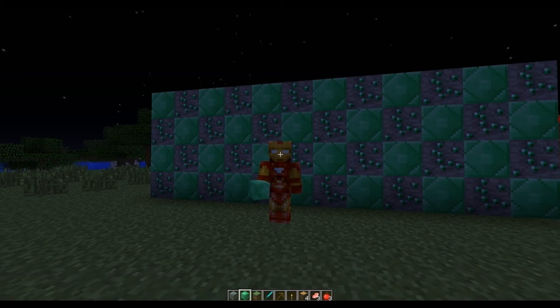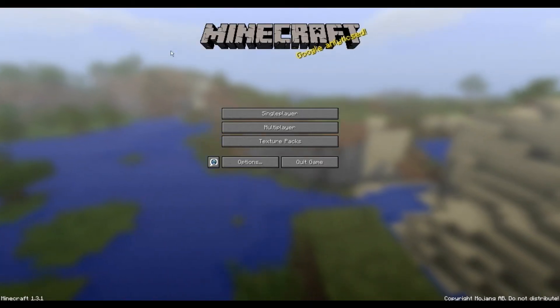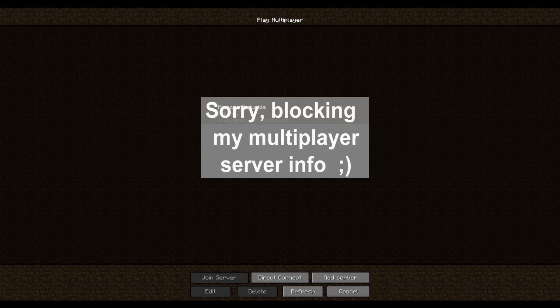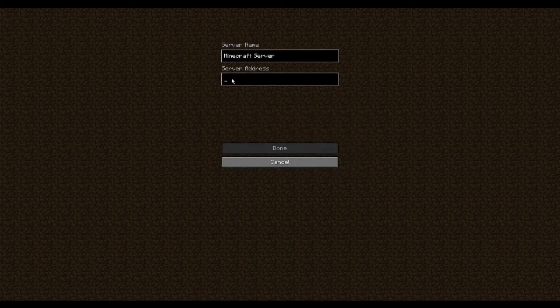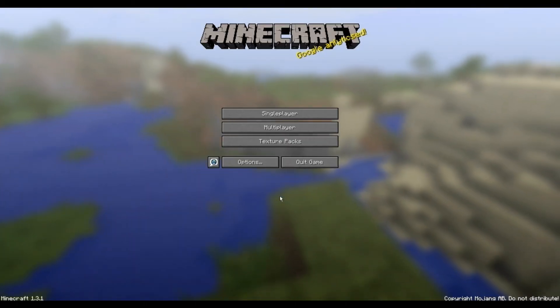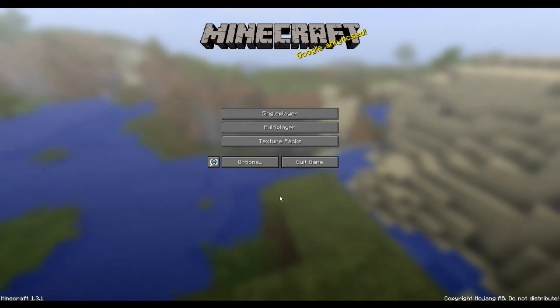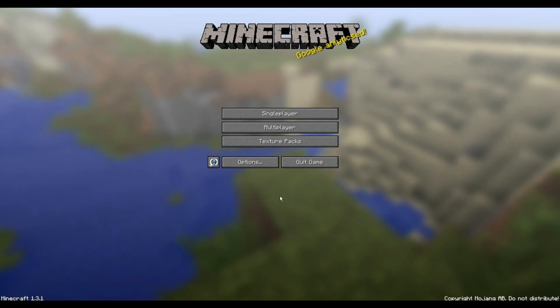Normally you would stay in the game and just give your friends that IP address. What your friends do is go into multiplayer — it's searching for LAN worlds — but what they want to do is add a server and type in that IP address in the server address field, click done, and it's going to give them the option to join your single-player world on your computer.